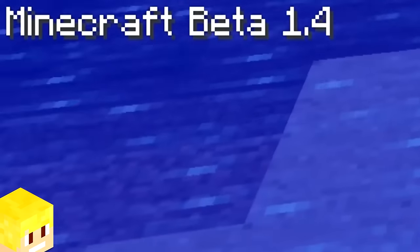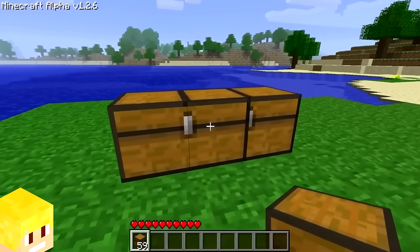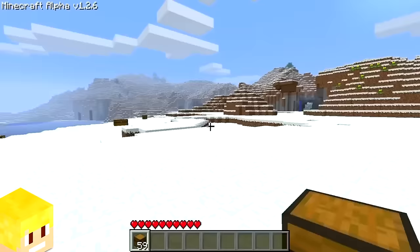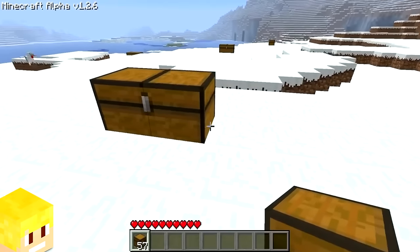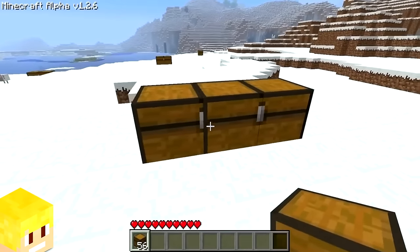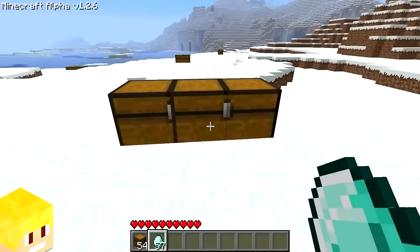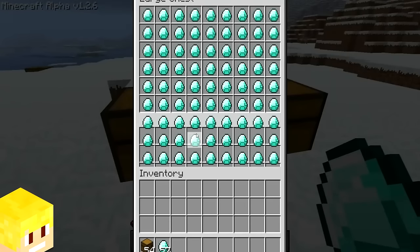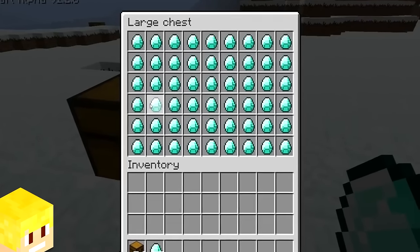During Minecraft Alpha and early beta, players were able to create a triple chest. To create it, you had to make a double chest and connect the third chest on a snow layer. The triple chest was fully functional, containing 81 item slots while the double chest contained only 54 item slots.